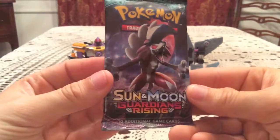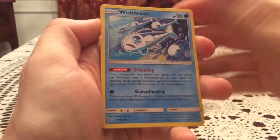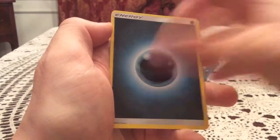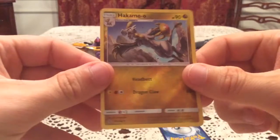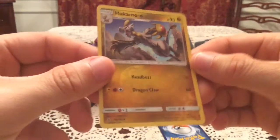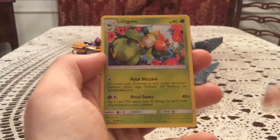Hopefully we have last pack magic — like a Lycanroc Midnight Form on this pack. We have a Wishiwashi, Slowpoke, Shiinotic, Mudbray, Lampent, Machoke, and Slowbro reverse. Hakamo-o — that is an uncommon. I do not need this one either, so there's another duplicate. Hopefully at least a holo for the rare. Lilligant — not holo.